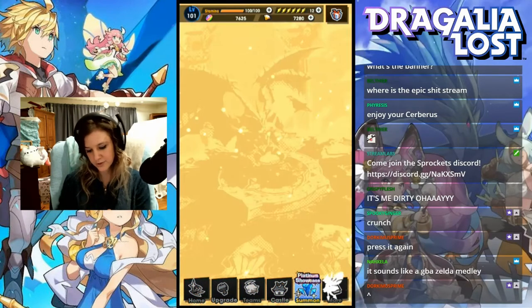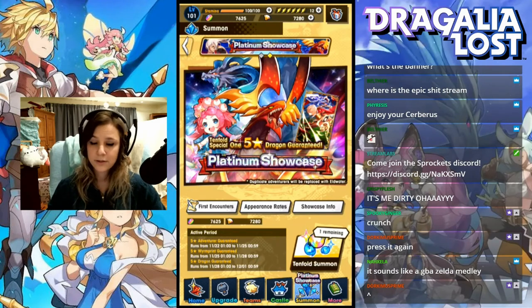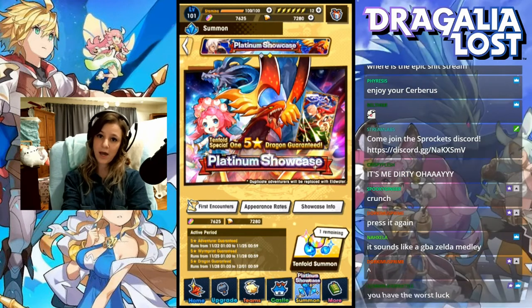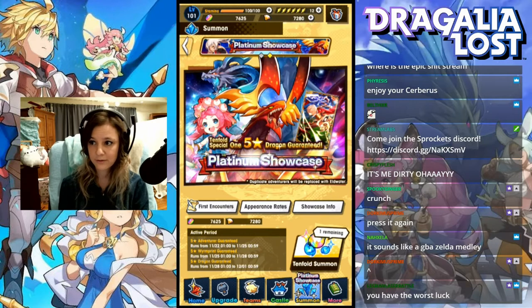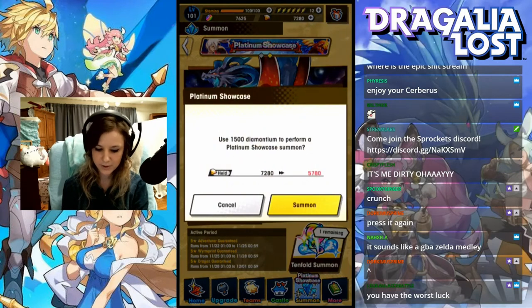Let's just get right into it. A 10-fold summon costs 1,500 Diamandium. Now if you're new or you haven't purchased Diamandium yet, then the beginner pack for $8 is the best value. If you purchase that, then the other one-time packs are second best value, and if you've purchased all those, you don't need me to tell you how to get Diamandium.